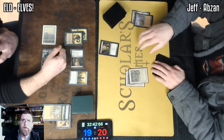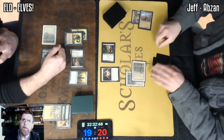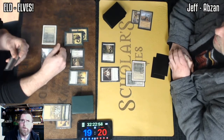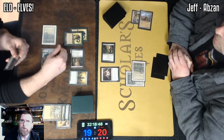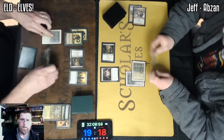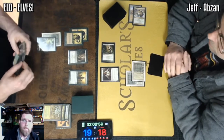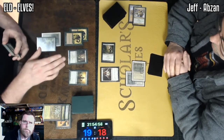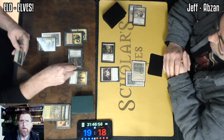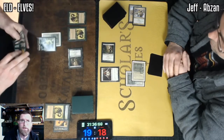End of turn, going to go ahead and eat — probably Abrupt Decay. And there's Containment Priest. Jeff taking a moment here to exile his land, getting Containment Priest. That's going to stop Green Sun's Zenith and Natural Order — a much better response to those cards. But seeing as how that creature is not actually going to be taken off the board anytime soon, it really doesn't make too much of a difference here.